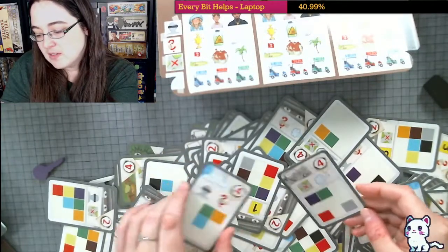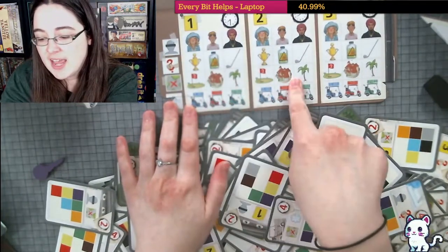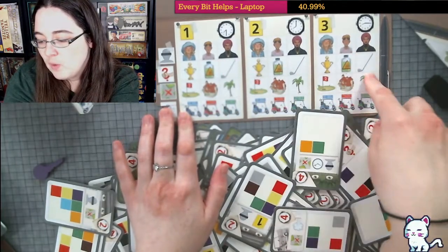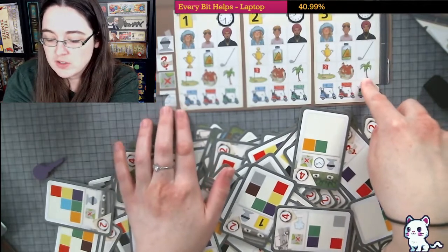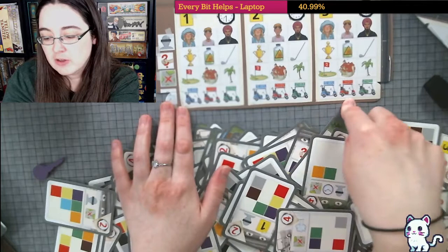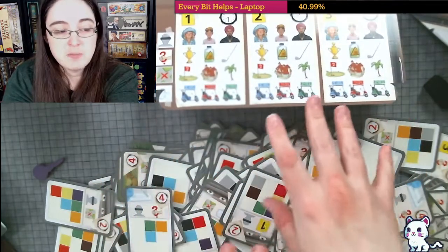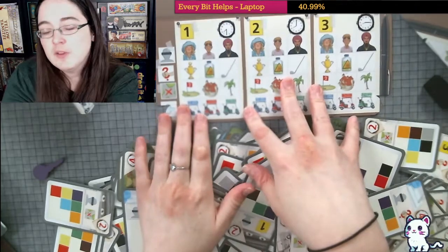We're going to look for cards that have the purple color on it, because we are looking for specific things regarding the day, the person in charge of the crime, the weapon, the location at the golf club, and the getaway vehicle. So we're gonna have to figure out these four things, and once we have an order for these we'll find the numbers associated with them.